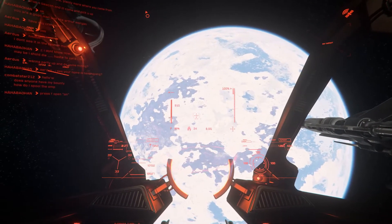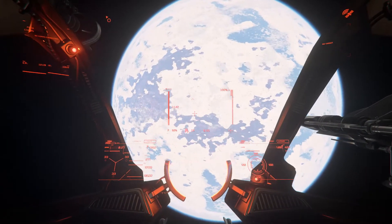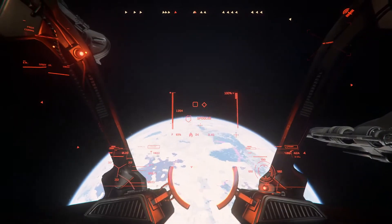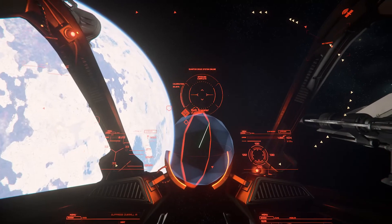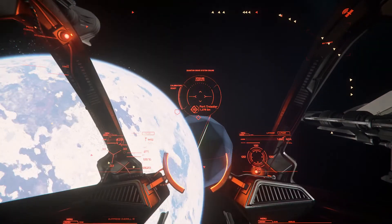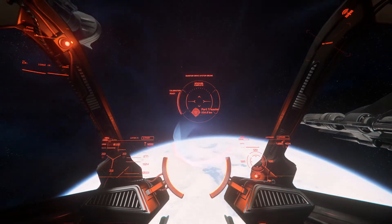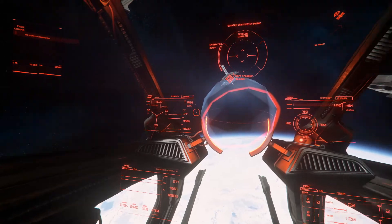Regular smoke checks on core functionality continue, as well as sanity art passes on different planet quadrants to cover as much of the planetary surfaces as possible. In Texas, the team tested SOCS, long-term persistence, EIAE, and many Alpha 3.8 features. They also made sure the keynote and Theaters of War demos were running smoothly for CitizenCon. On the publishing side, focus was on the Alpha 3.7 and 3.8 builds, including pushing out builds to the Evocati and logging bugs and issues.